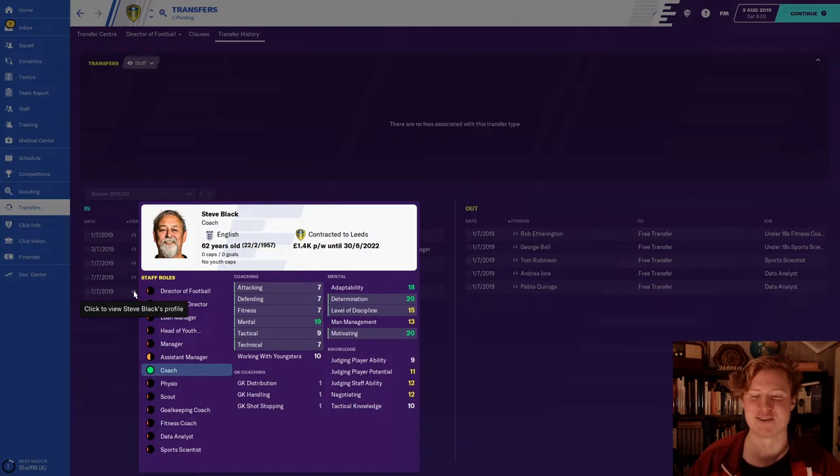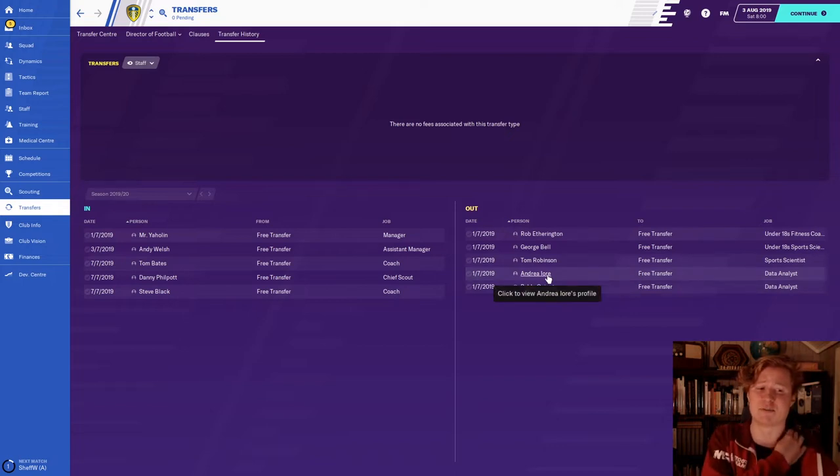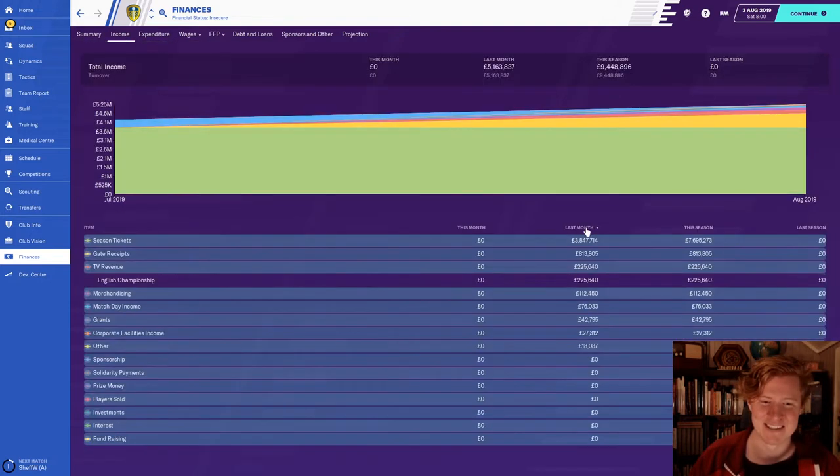Steve Black has amazing determination and motivating attributes. All of these were pretty cheap, all on free transfers. We dropped some data analysts and sports scientists — I didn't want to pay the salary of mediocre data analysts considering the financial situation the club is in, which is still terrible. We've climbed from -8 to -2.6 or -3 in overall balance.